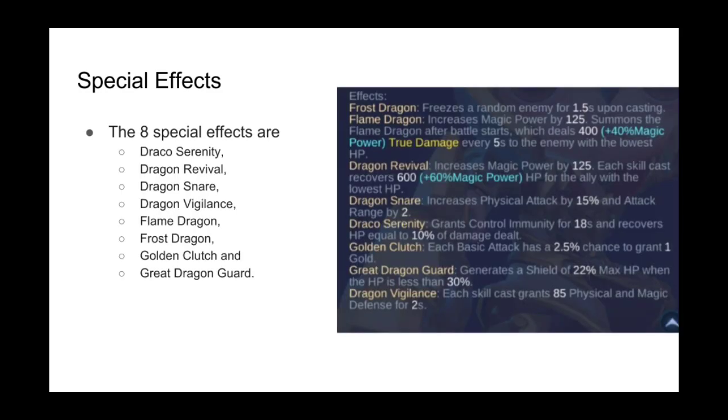The 8 special effects available in the game are: Draco Serenity, Dragon Revival, Dragon Snare, Dragon Vigilance, Flame Dragon, Frost Dragon, Golden Clutch, and Grey Dragon Guard — all of which will be discussed in this video.